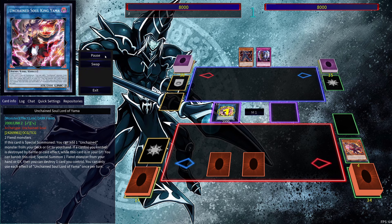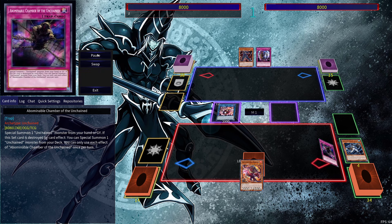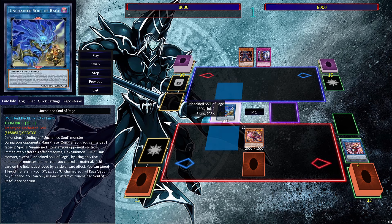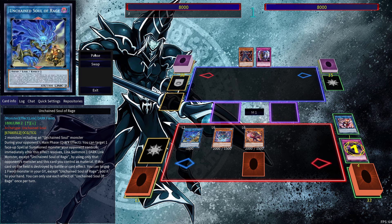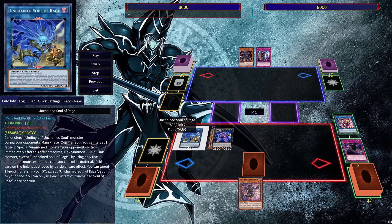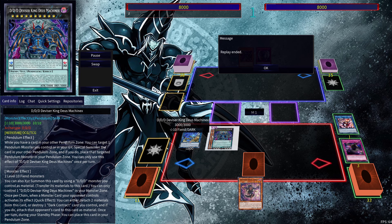Get ourselves Sharvara, link away into Yama, and we can use Sharvara's effect as well as Yama's effect in order to search a card. Then we use Sharvara's effect to pop a card to get it out, activate the trap's effect to get Shiyama, go into Unchained Soul of Rage link two, use Shiyama's effect and pop it, use Soul of Rage, and use Yama's effect to get a card back. We end up here with DDD Wave King Caesar.